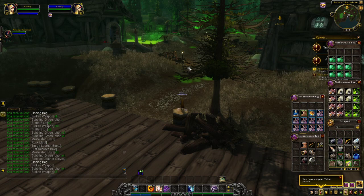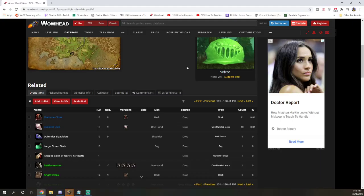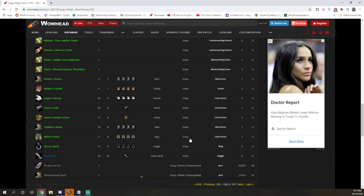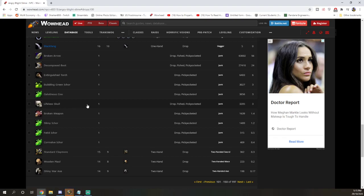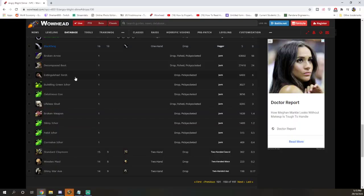So now we're going to look at the WoWhead loot table. This loot table is for this mob here, and if we go down to the gray items — these ones are usually supposed to be dropping broken arrow and decomposed boots, extinguished torch at six percent, and it just goes down. But we only got the bubbly ichor, broken weapon, masticated skull, and the brittle skull.